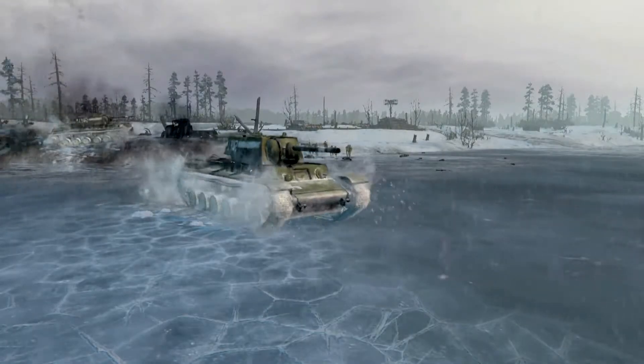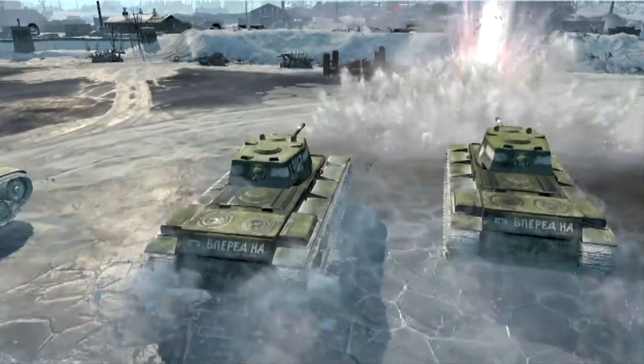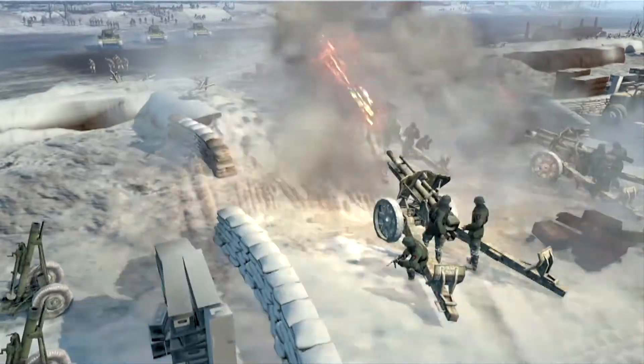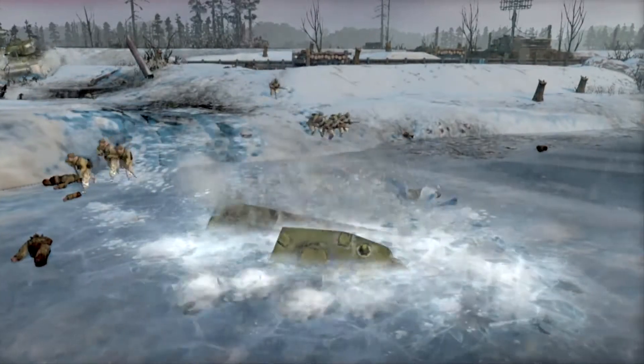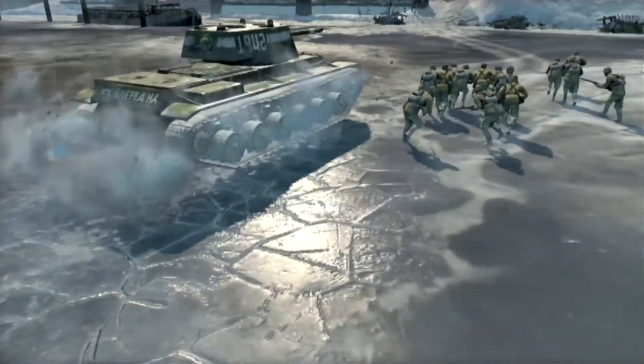If you bring your vehicles onto the ice and somebody bombs the ice around your tank, your tank is going to sink. And it looks great — the ice cracks around it, you hear it crumble, the tank falls in. If there are any units standing nearby, they fall in the water and try to swim for their lives, but they're doomed — it's too cold.